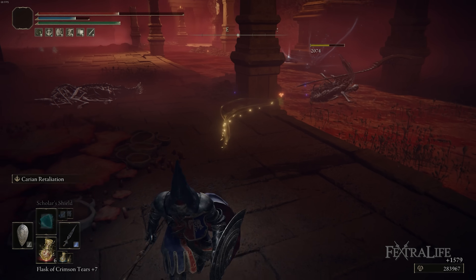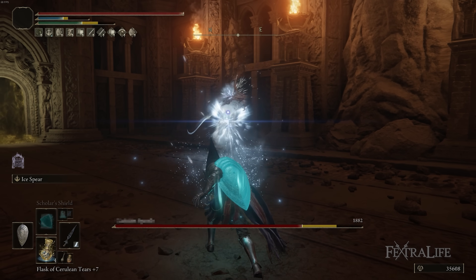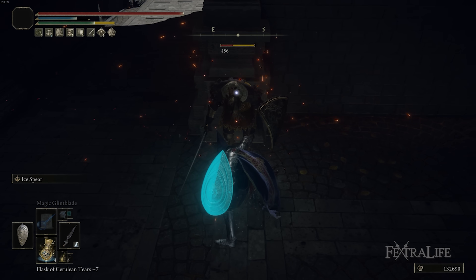In this Elden Ring video, I'm going to be showing you my Frost Knight build, which is a tanky warrior build that can cast a few spells and does incredible damage in melee and at range.